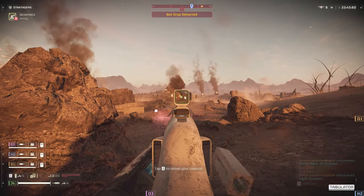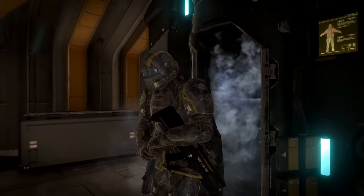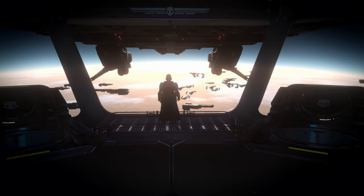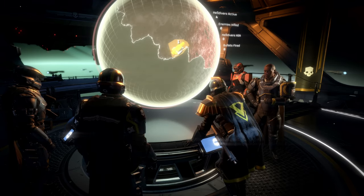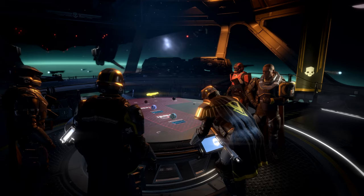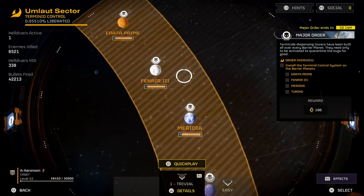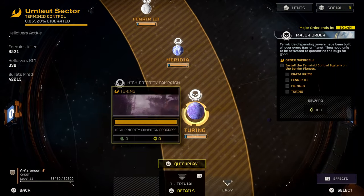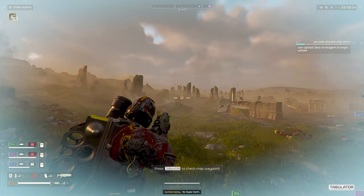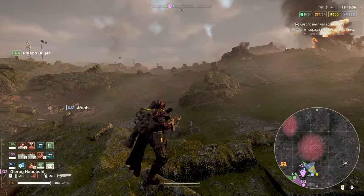The gameplay loop is extremely simple. You have your own spaceship, which is your hub of operations. You open the galactic map, choose a planet and a landing zone, pick your loadout — two weapons (main and secondary), a grenade, stratagems, and a booster — then land on the planet. You can do this with three other players in co-op. You usually have around 40 minutes to complete everything on the map, and more objectives you complete, the more XP and currencies you earn.